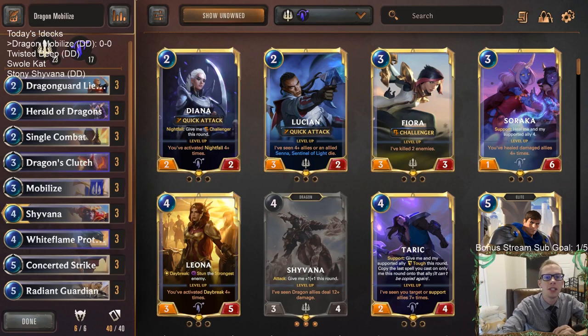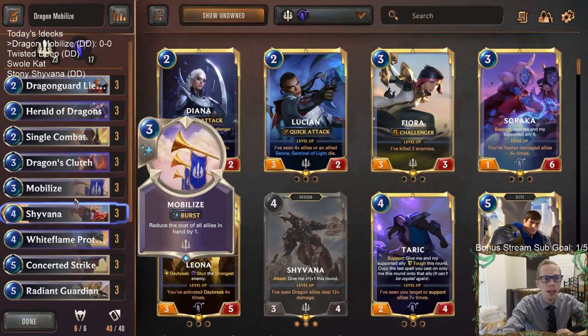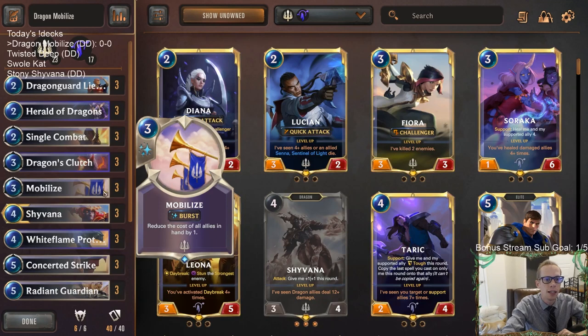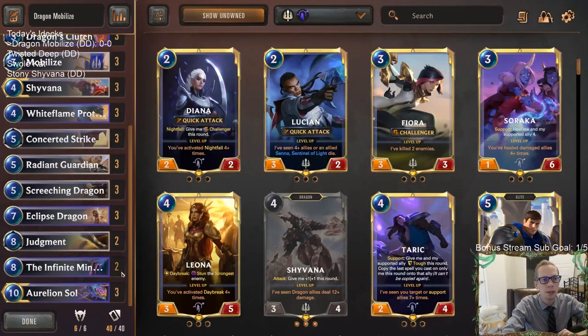Welcome everybody on Twitch chat and YouTube for some Dragon Mobilize — going to be our first deck of the day. We're heading back to ranked after two meme-tier days with a pretty sweet one. We got two different Dragon Shivana decks; we'll play them first and last today to spread them out. The first one is a ramp deck built around Mobilize and Herald of Dragons, making dragon allies cost one less, and then all allies in hand cost one less.